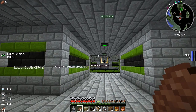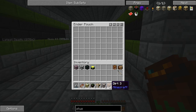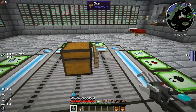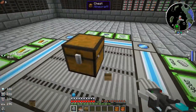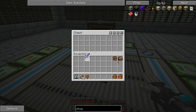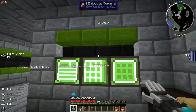Hey guys, what's up, it's iJevin! I'm back with another episode on the Hermitcraft FTB server. I literally just signed on and noticed we had a gift from Hypno. I'm going to break the sign first because you never know — it could be a trap. Not a trap chest — he gave me a bedrock sword with Sharpness 5 and Looting 5. That's a pretty darn good sword, thank you Hypno!